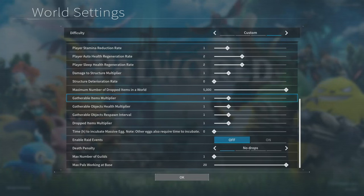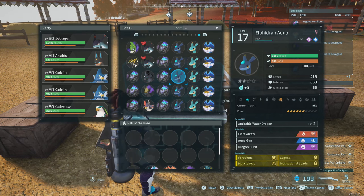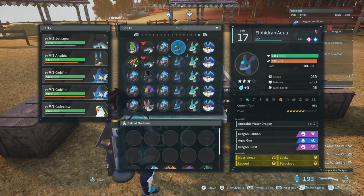In the world settings we dropped the dropped items multiplier back down to one, and just in case, we did the same with the gatherable items multiplier to simulate a normal server or normal game, so the numbers are flat. Let's get into it.